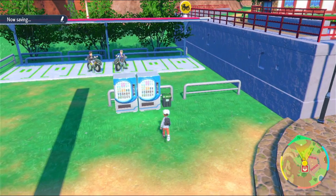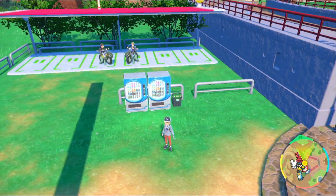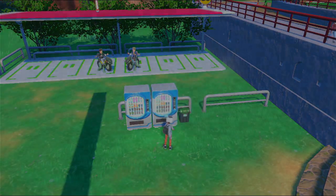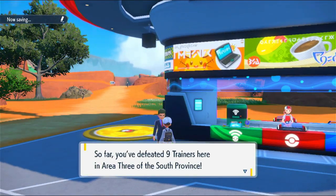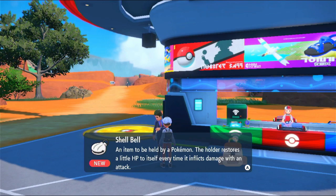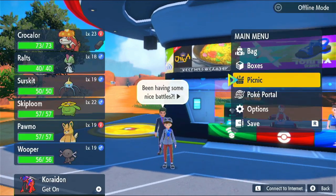There are also vending machines right here that we should probably be using if possible. Is that an item in that tree? No, it's on top of the thing — okay. Nine trainers out of six! Got a Shell Bell — very nice. The holder restores a little HP to itself every time it inflicts damage within an attack. That's a good one to have.